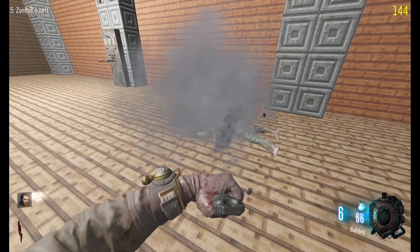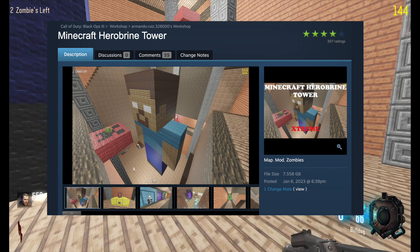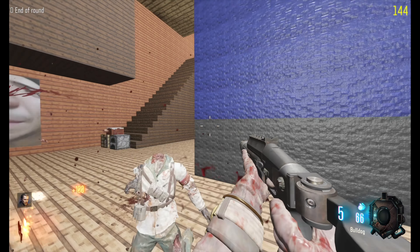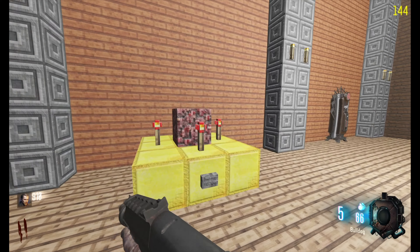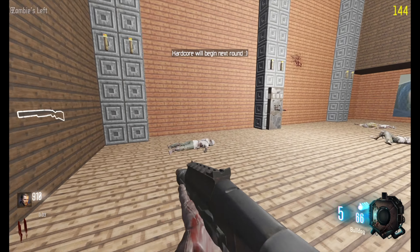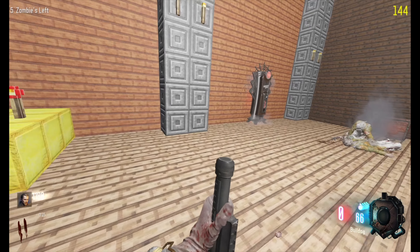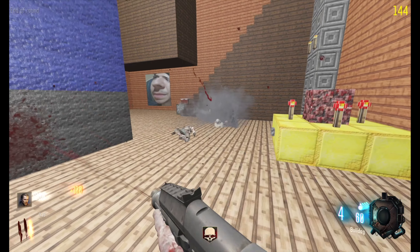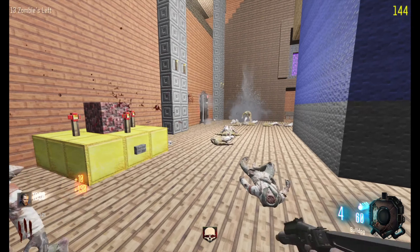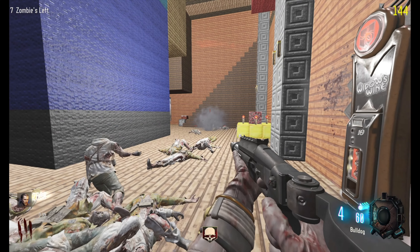Hey, what's up boys, welcome back to the channel, hope you guys are doing well. Today we're playing a Minecraft tower map — I believe it's called Minecraft Harrowbein Tower or something like that. We've played it before with the boys and it was an absolutely sick map. We got a hardcore mode, let's enable that real quick. We start with the bulldog so that honestly makes our life much better than it would if we had a pistol.